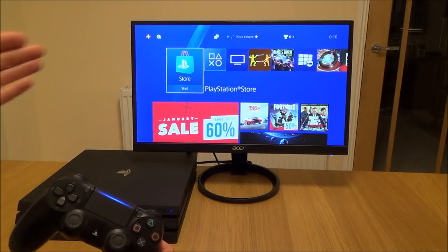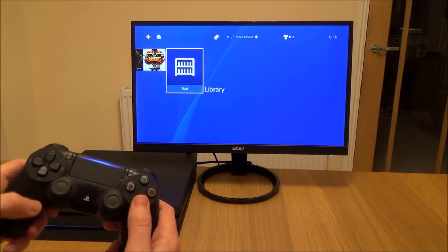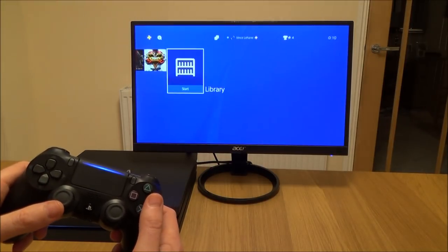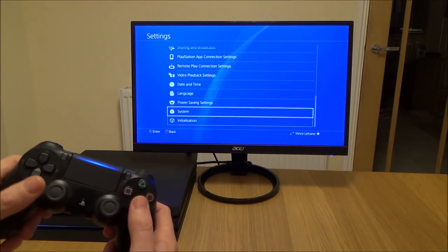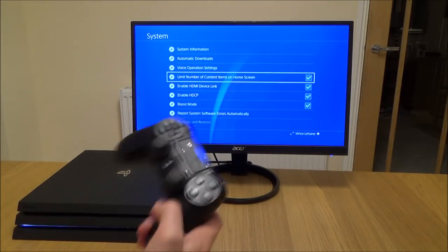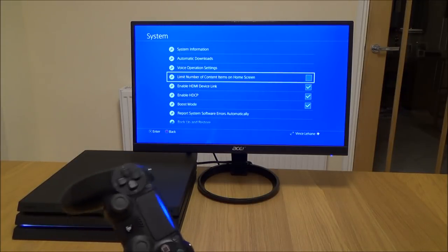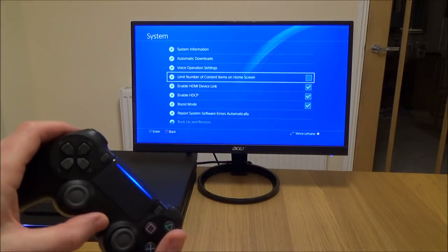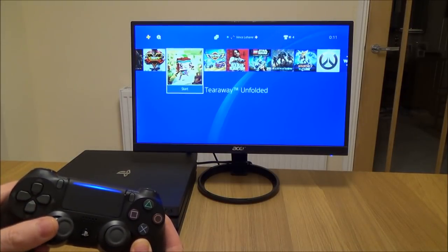If you would like to view all of your games on the home screen, we can change this in the PlayStation settings. At the moment I've only got a limited amount on there and to get to the rest I have to go to library. To change that, go up to settings, then down to system, and here it says limit number of content items on home screen — the box is checked. If I uncheck that then they will all be on the home screen. Likewise if you've got a hundred games and just want a limited amount on the home screen, you would check that box. Now the list is much longer, going all the way across.